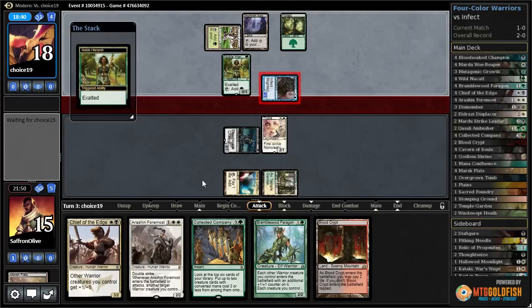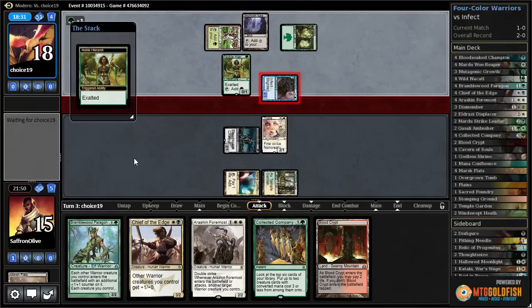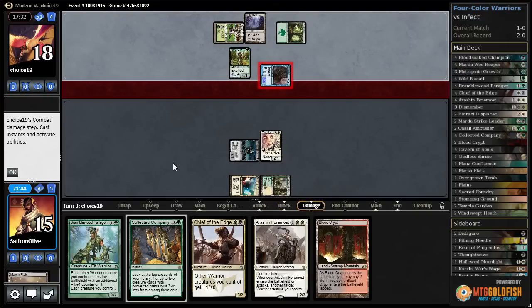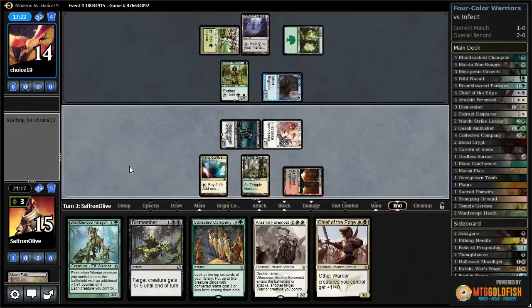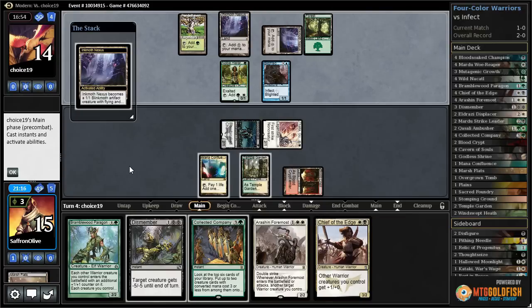Here's the attack going for three in Infect. By the looks of it, do they have pump spells to go along with it? Looks like the answer is yes. Exalted trigger resolves — our opponent did not do anything, so we take three. Dismember is an interesting draw. Let's attack with both — Blood Crypt tapped, pass the turn. This has got to be suspicious. We could have tried to kill the Blighted Agent there, but I think we've got to be a little greedy. We have Thalia which helps — it's not as easy for them to leave up spells. They're probably tempted to attack with Ink Moth, tap Pendelhaven, so it's not that easy to leave up a ton of protection spells.